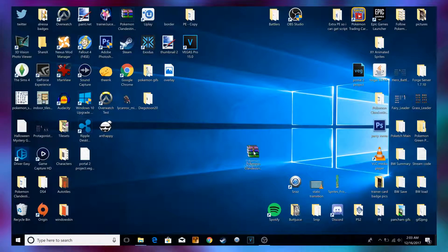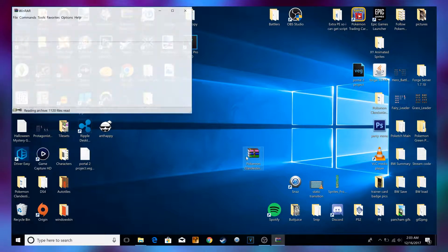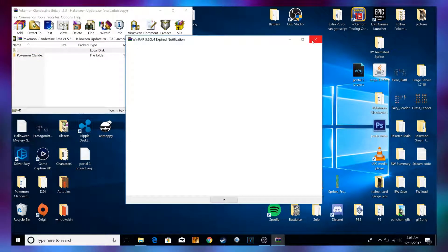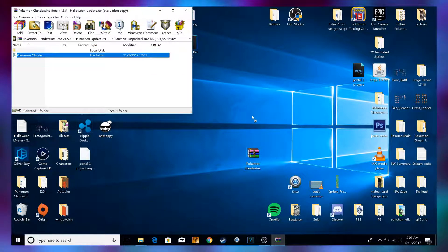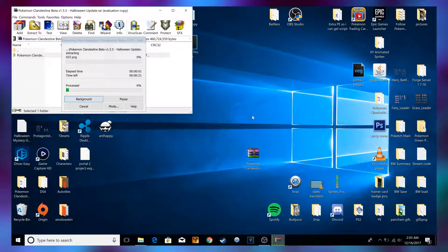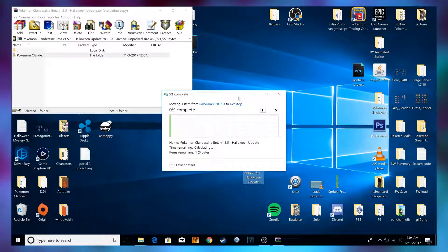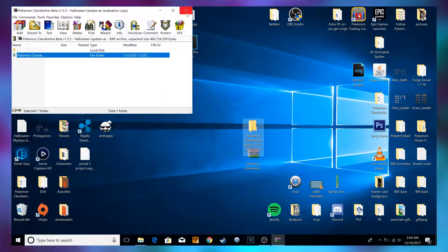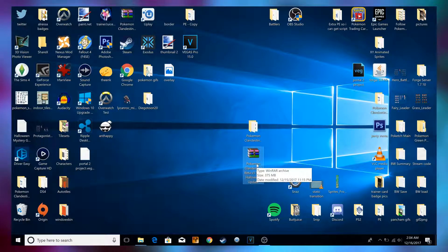Once it's downloaded, you'll have this file. I put it on my desktop because it's just very easy to access. You double-click it, and as you see, this is the WinRAR trial notification — just drag this to your desktop. This will take about 40 seconds, depending on how fast your computer is. It may be quicker or longer, but for me it takes about 40 seconds. Once done, you can close the RAR file and technically delete it — you won't need it anymore.